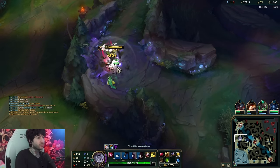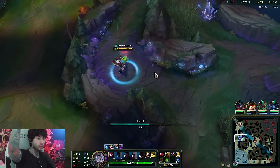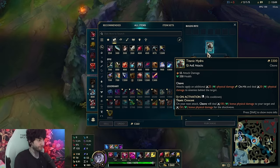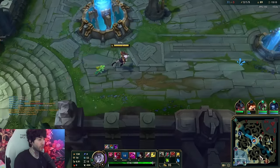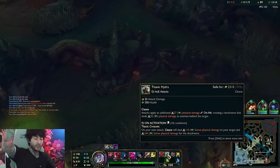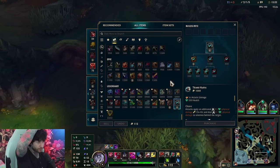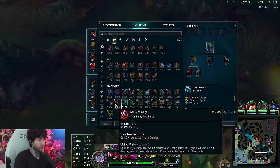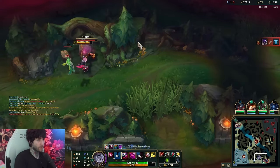Pretty much if you get five or six of the void grubs you start to spawn the baby voids - when you push towers and stuff. We got CDR boots. This build is so powerful - Titanic is such a good item, it gives you an active, so make sure we use the active in our combo. For builds: Black Cleaver, Sterak's is still very good. Sterak's is a bit different now - it just gives you flat 20 tenacity, which is good.